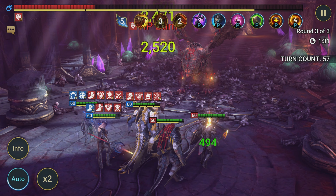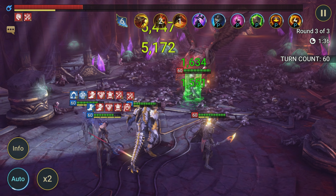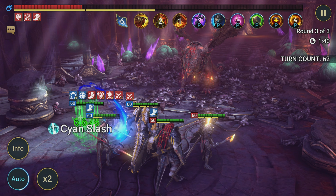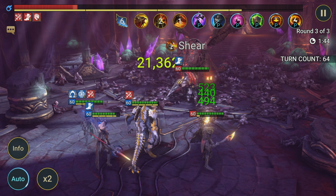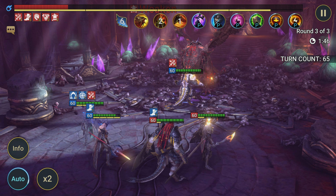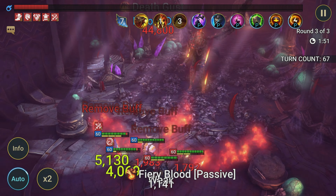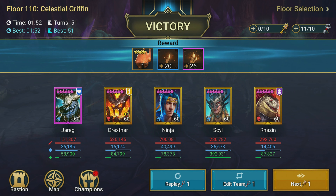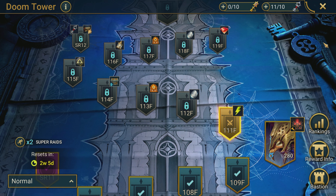This is my pretty much main free-to-play team here — Ninja, Sill, Jerek, Rosin, and Drexlar. Four of the five champions were obtainable just by playing the game, so pretty easy team to build. This team can take out the eternal griffin even on the hard tower. We farm the floor 10 hard tower with the same team, so pretty easy getting through floor 110 there.